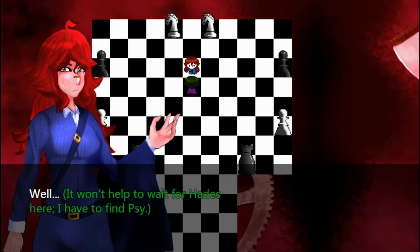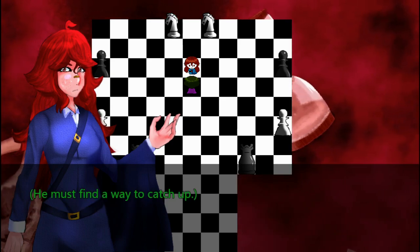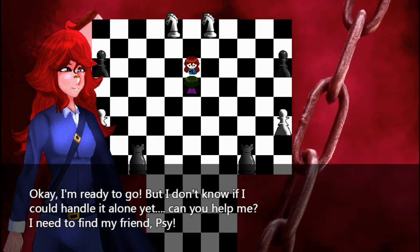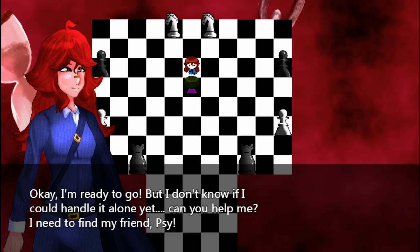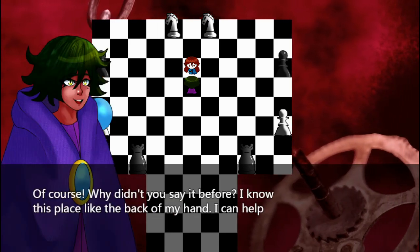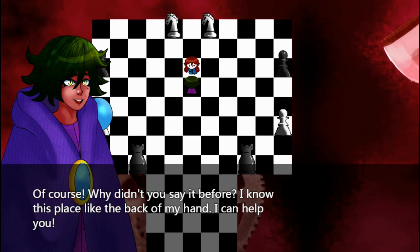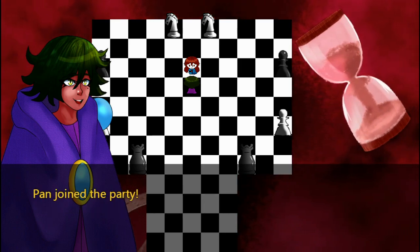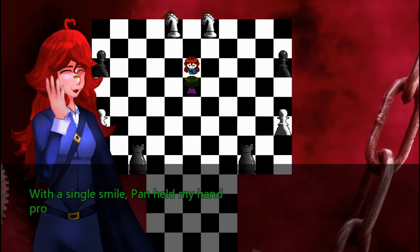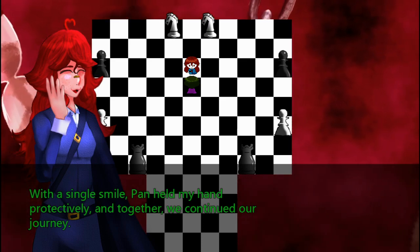It won't help if we wait for Hades here. I have to find Sai — he must find a way to catch up. Okay, I'm ready to go, but I don't know if I could handle it alone yet. Can you help me? I need to find my friend, Sai. Of course! Why didn't you say it before? I know this place like the back of my hand, I can help you. Pan, join the party. I don't know how to thank you. With a single smile, Pan held my hand protectively, and together we continued our journey.